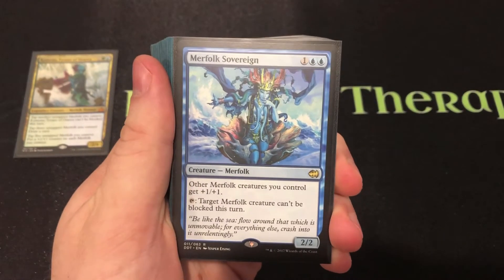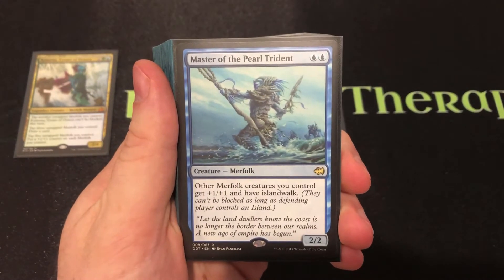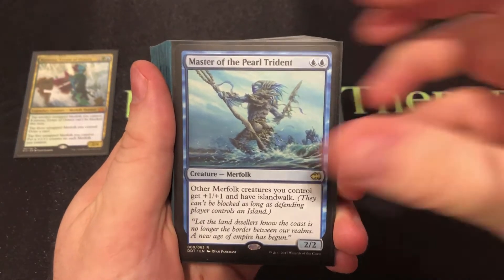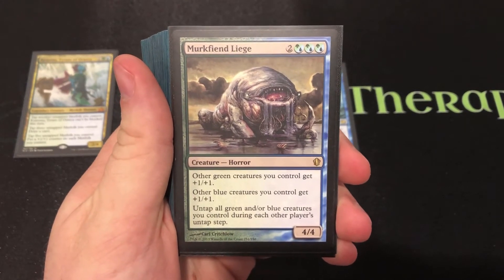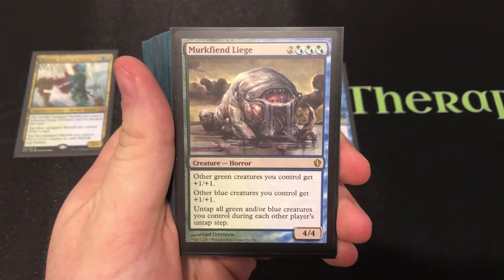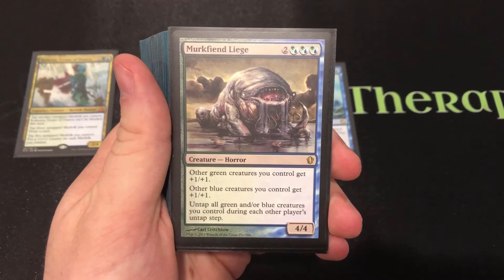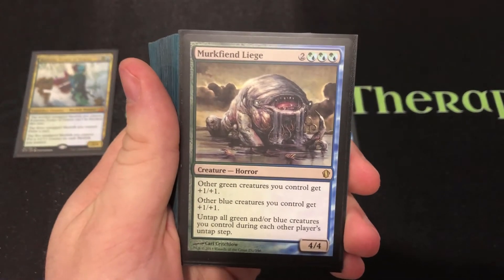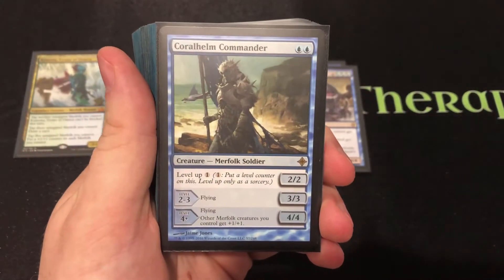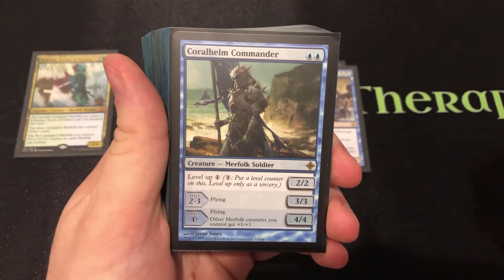Starting with the lords: Merfolk Sovereign is a lord that also makes Merfolk unblockable. Master of the Pearl Triton is another Merfolk lord that gives Island Walk. The Merc Fiend Leage is not itself a Merfolk, but check out its final ability: untap all green and/or blue creatures you control during each other player's untap step — giving insane access to that tapping ability. We've also got Coral Helm Commander, a slower lord that gains flying once leveled up.